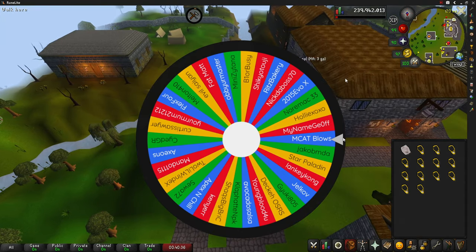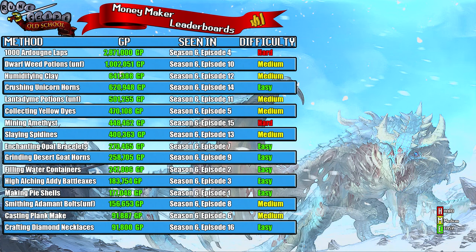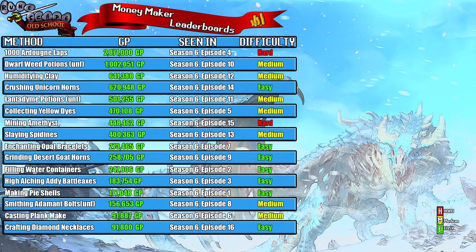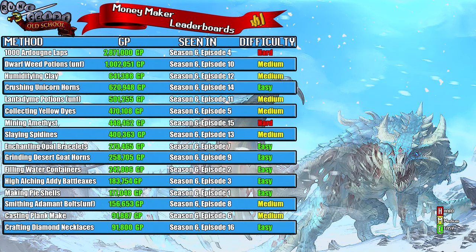With that being said, let's jump on over to the leaderboard to see where this money maker ranks. On this leaderboard I rank the money makers after I try them, split into four columns: the method used, the money earned, the order they rank compared to release order, and the difficulty.